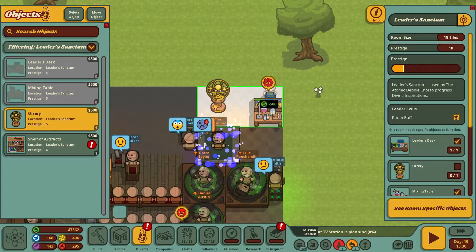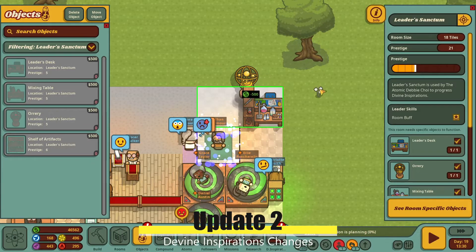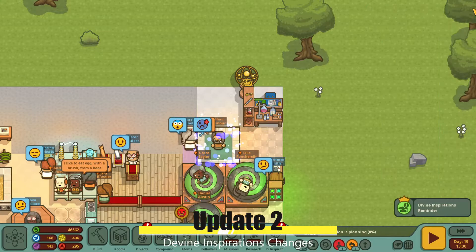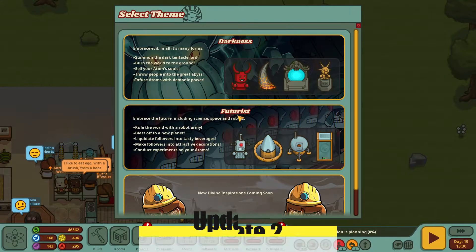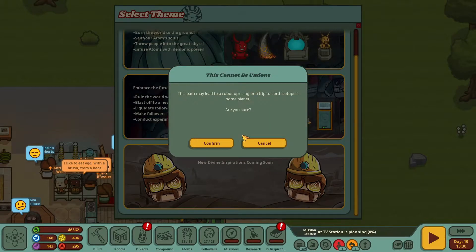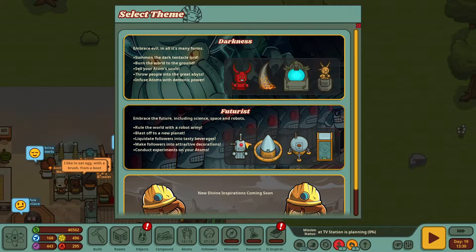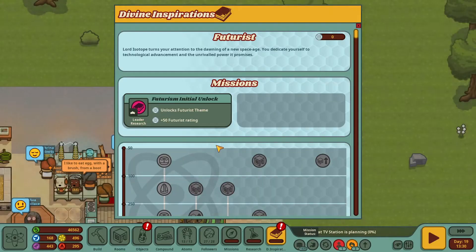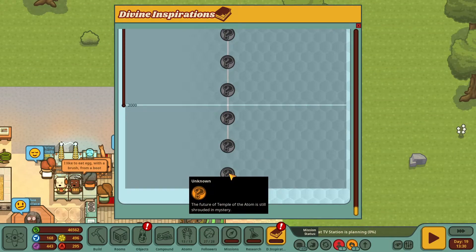Let's talk about Divine Inspirations themselves. We have a new layout for the screen itself, along with two pathways of which one has to be selected: Darkness or Futurism — Futurism is new with this update. Also, you cannot research items too quickly until you get your Darkness or Futurism rating higher, so no more extra card slots, it appears.